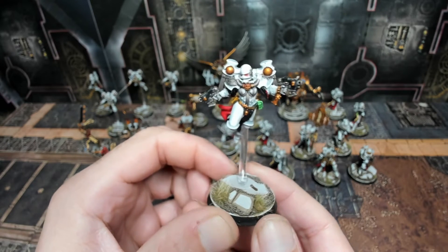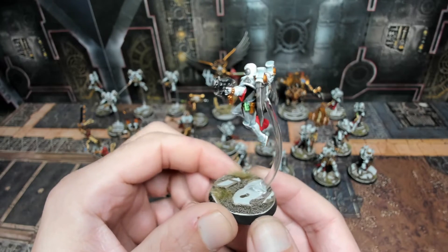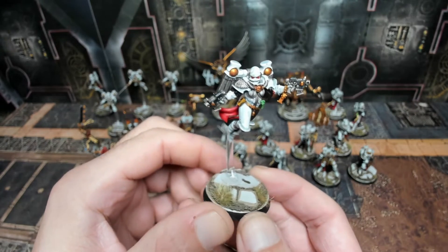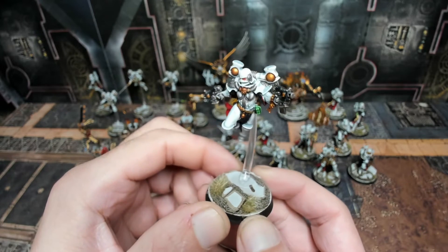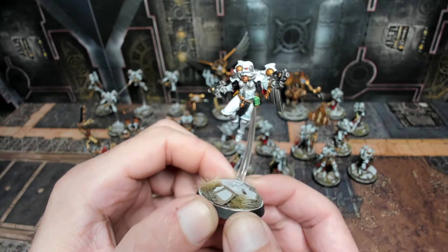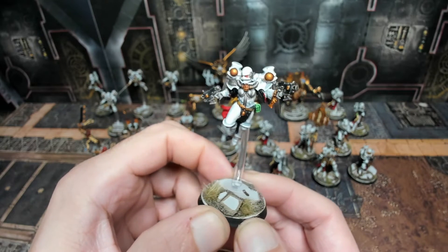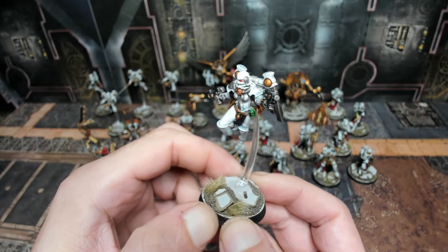With the combat patrol box you get two of each sculpt. The Superior's grenades are accented as well — used Ork Flesh contrast paint on some, and Blood Angels Red on the krak grenades. Very loaded with details, rosaries and all sorts of fancy little bits. We did red for the eyes, as the codex pictures show, instead of our typical green or blue — it accents their colors while standing out on the white armor.